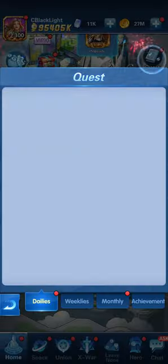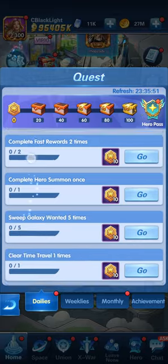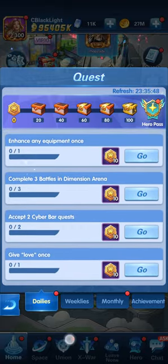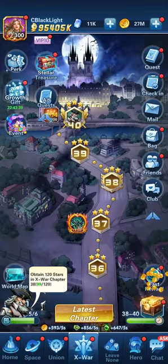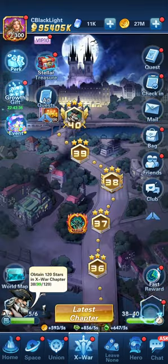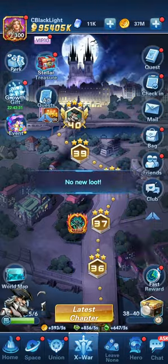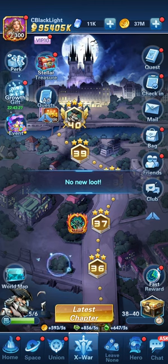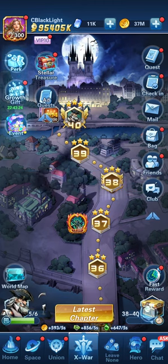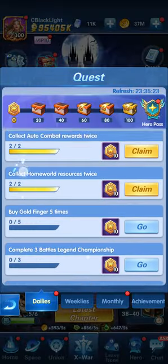The first thing is you have a number of quests you need to complete - you can see the full list here. First, you're going to explore since you're just starting your normal day in the game. You'll be collecting the auto yield twice, because that's exactly what the quest requires. Wait a bit, collect it, then collect it again - that will complete 'collect auto combat rewards twice.'